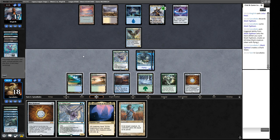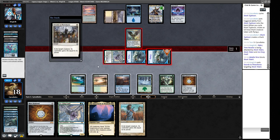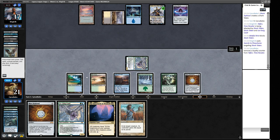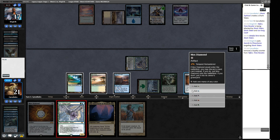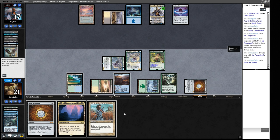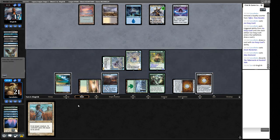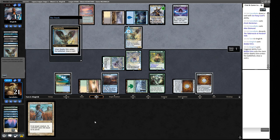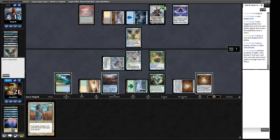We attack all creatures at Teferi. We spent a lot of time on it, but we have a Plow that can stop a Thassa's Oracle line if they don't have an empty library. We play out the exploration so we have loads of land for a big Shark Typhoon. Opponent cast Terminus — that wasn't expected. We crack our fetch to shuffle our library. Opponent draws poorly — bricking on a Ponder. We find a Thespian's Stage and make a 20/20 at opponent's end step because of Teferi.